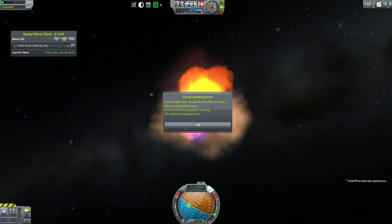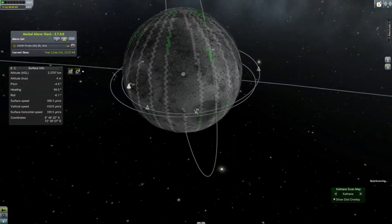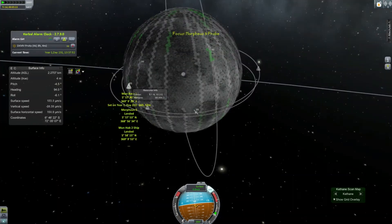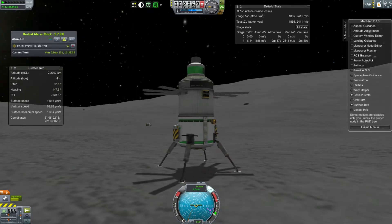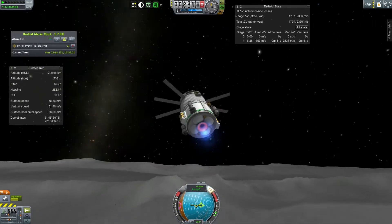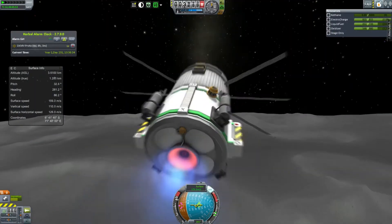I accidentally loaded a quicksave — I was looking through some quicksaves and loaded a very old one, so it broke. Anyway, I'm putting down a quicksave here because I've been having some crashes and I don't want my quicksave to be in the air. I want to be able to load from the ground for simplicity.